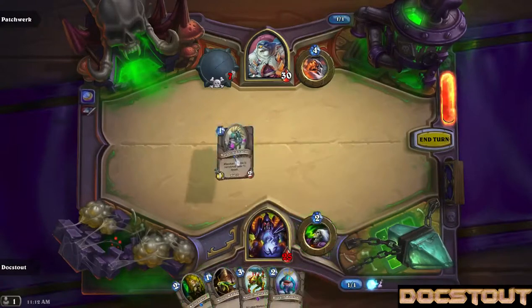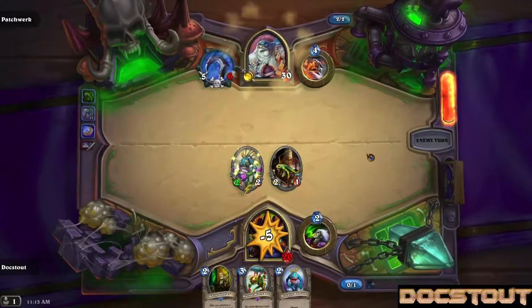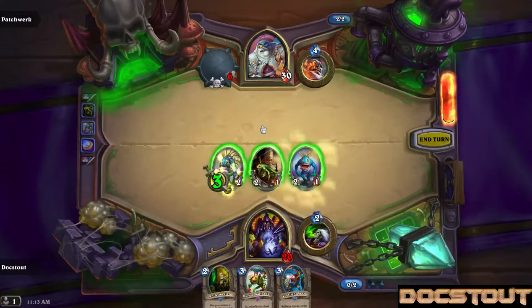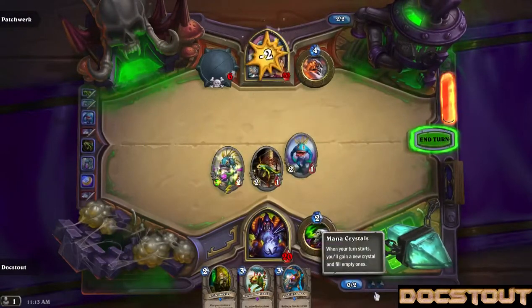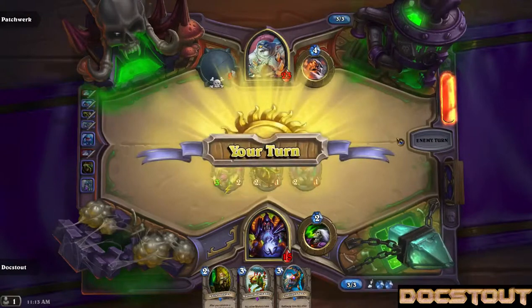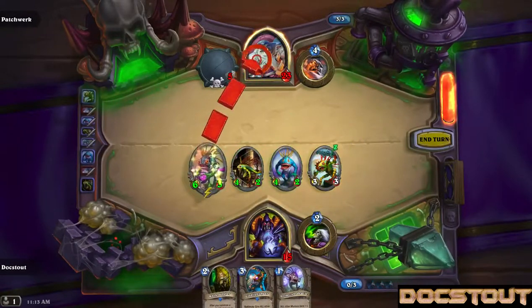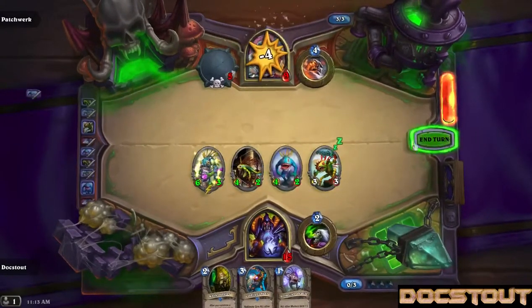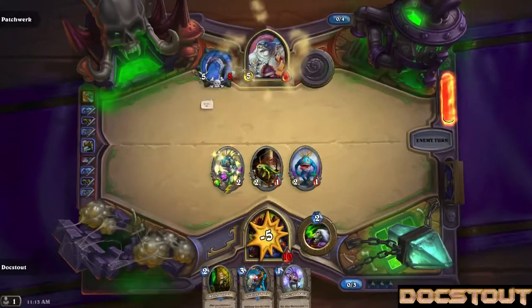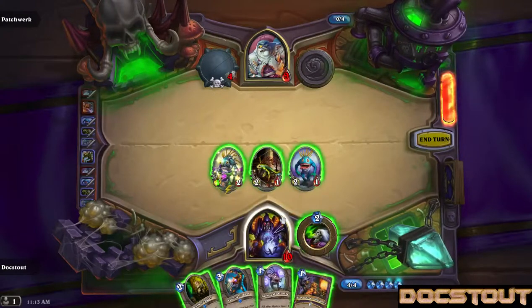Let's make him think about wanting to destroy a match. He's just gonna attempt to aggro us out — at this rate, he is winning. Let's get in for a little bit of damage. He didn't start with any cards in his hand. He is gonna destroy a Murloc.